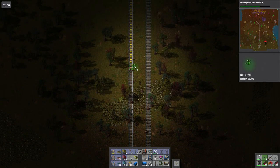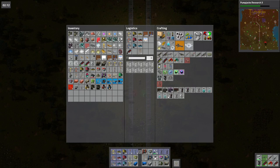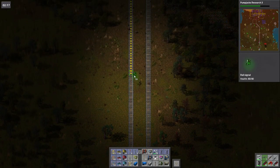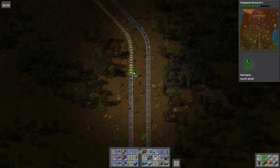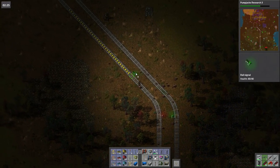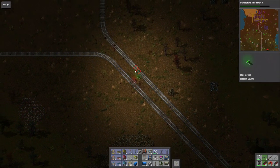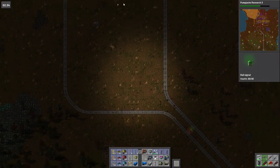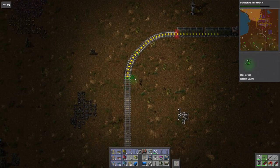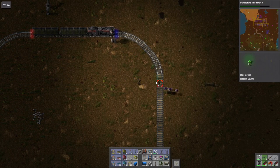We should probably get rid of that stupid fucking biters nest that's sitting beside it while I'm running doing this. I don't have the stuff for them. Now that we've got robots though, it makes doing these different train systems so much easier. I'll leave all of this as one loop to accept each individual depot, which are gonna be on their own.